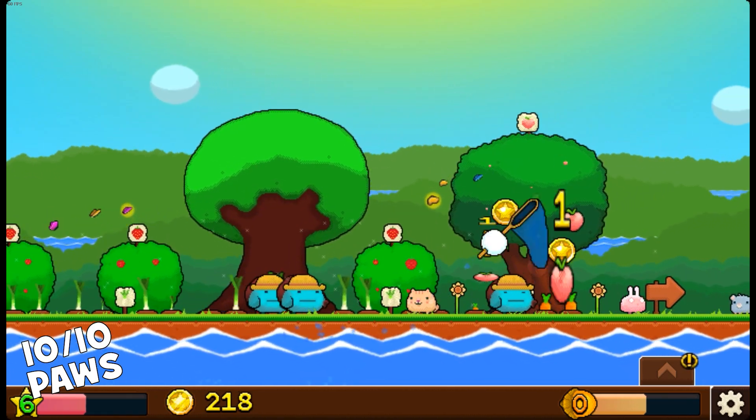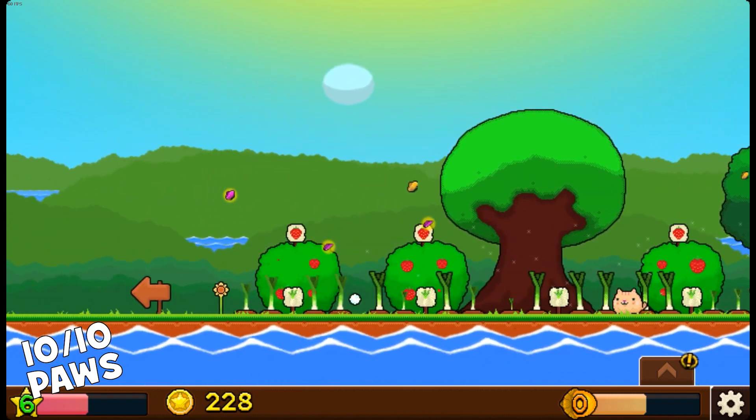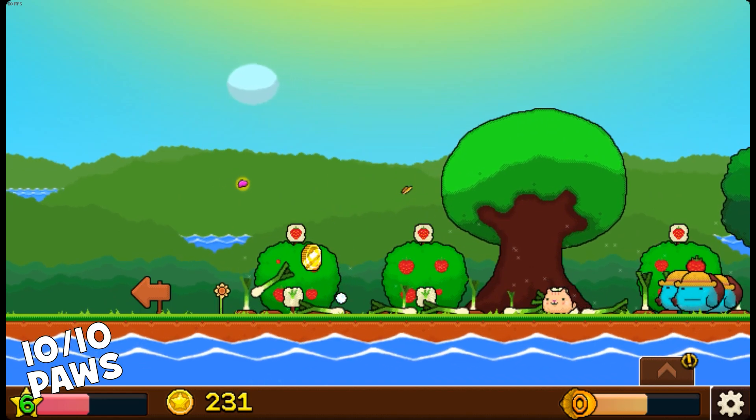Decorate your garden with a variety of flowers, mushrooms, and water plants. Unlock new items, level up, and unveil the secrets of the mighty oak tree.